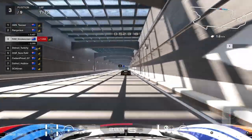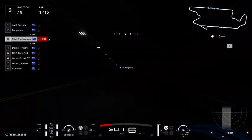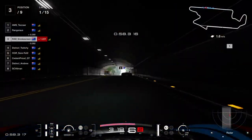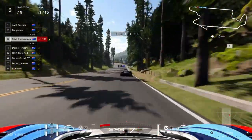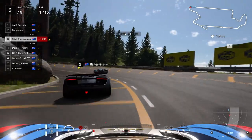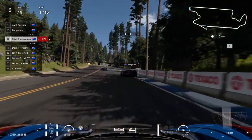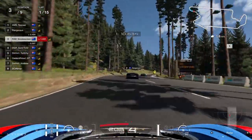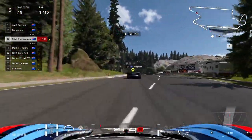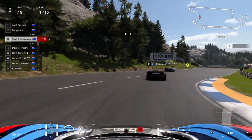The tyre model has kind of improved. They first introduced this recent tyre model and what would happen is the tyre wear was basically the same until there was a cliff drop-off right at the end where it was basically undriveable, which meant everybody was pitting on the same lap. But they've improved it now - you can kind of change the lap on your pit, sway it by a lap or so. That's what we're going to try and do.